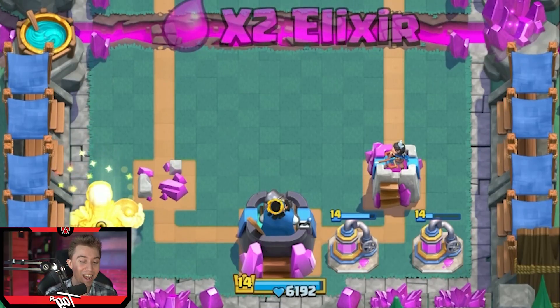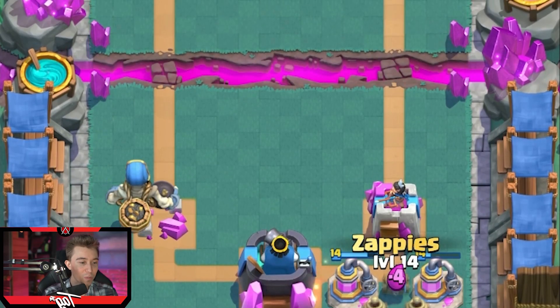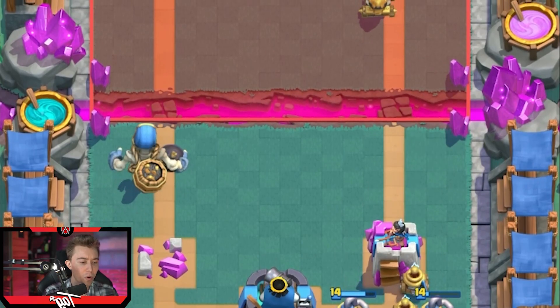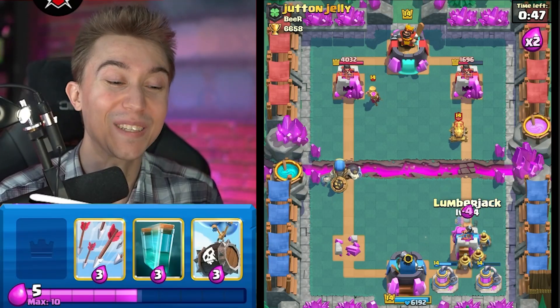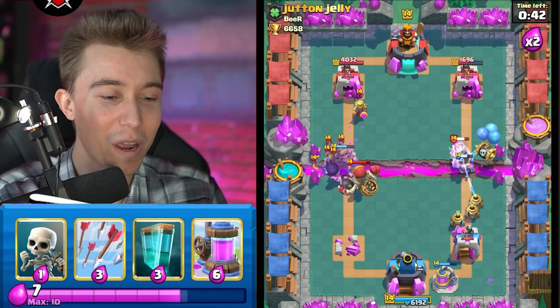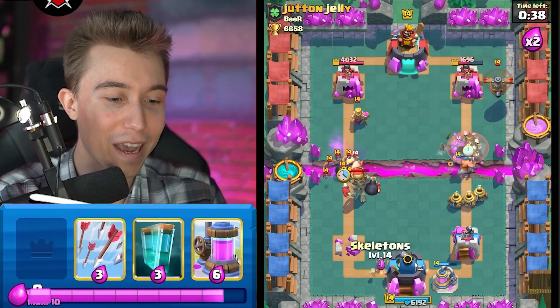I'm going to giant skeleton on the left side. I can zap the stuff on the right. Should I be able to stop our opponent's stuff? Then I can skeleton barrel here, or I can scout the barrel on the right-hand side too — there's so many possibilities. We're unloading the right-hand lane and I think I might be able to three crown if he messes this up.